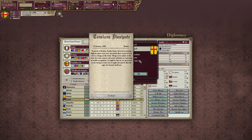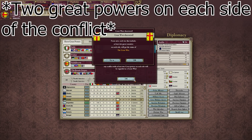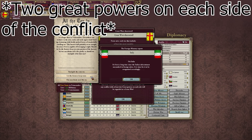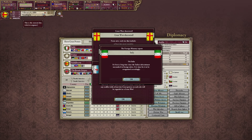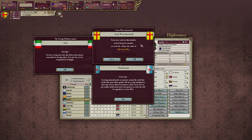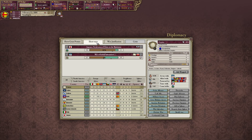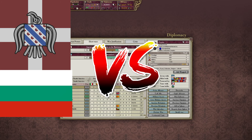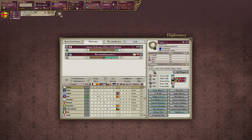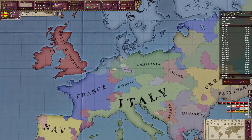This is what I've been waiting for — the great war mechanic. When two great powers go to war with each other and others get pulled in, it causes a great war — a perfect way to end my Victoria 2 campaign and a perfect segue into Hearts of Iron 4. It was going to be me and Bulgaria versus France and Pomerania, a pretty even match.